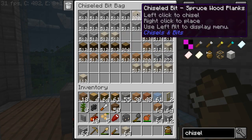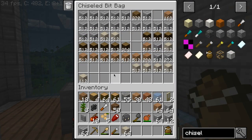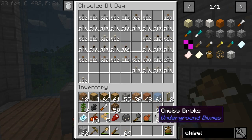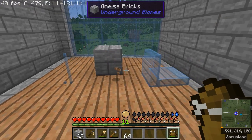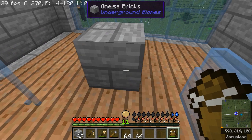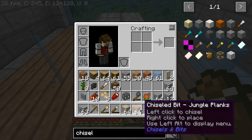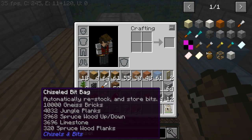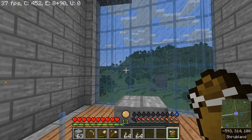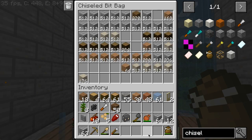I've got limestone, gneiss bricks, spruce wood planks, jungle planks — whatever combination I happen to have. As I make more bits they get tossed in the bag. If I drop them on the floor and walk close, they get pulled into my inventory. More than one stack's worth of a particular kind means the extras go in the bag, so you always have one stack in your inventory and extras in the bag — no jillion useless bricks cluttering your inventory. I can also just move bits directly back into the bag.